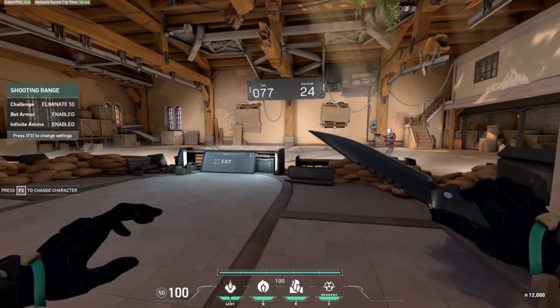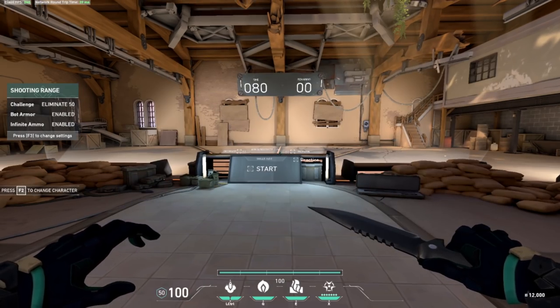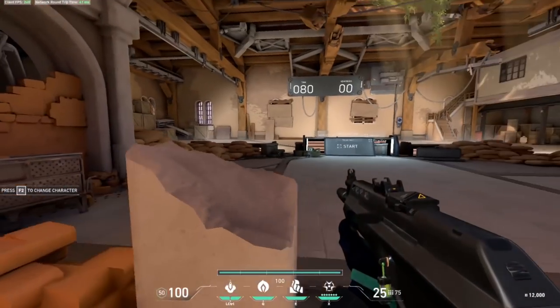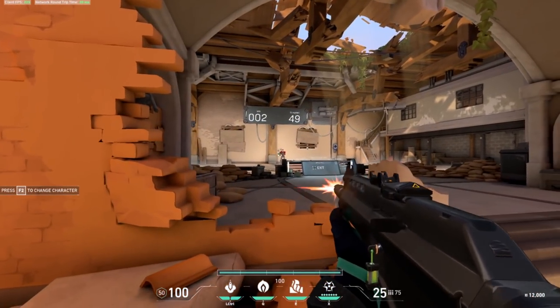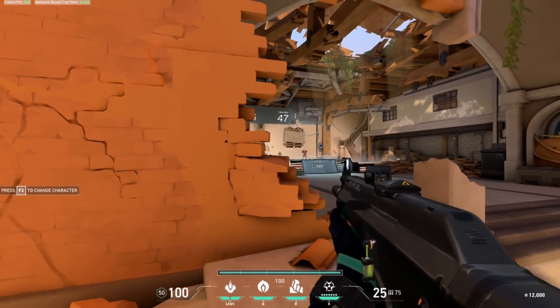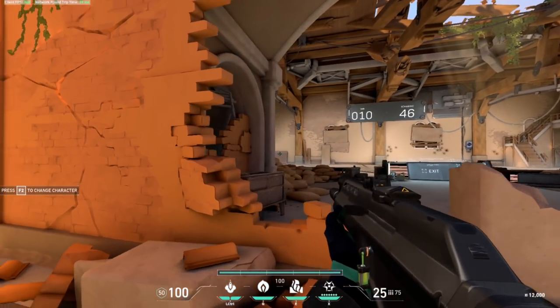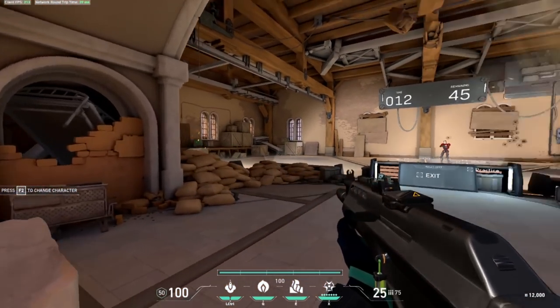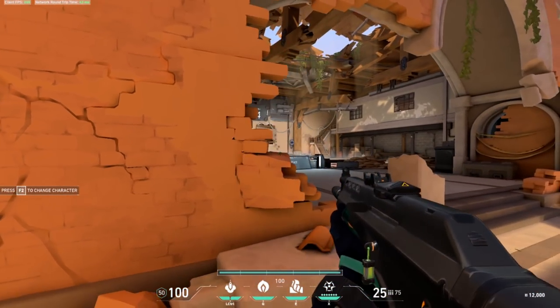Next, work on peeking and strafe shooting. Set practice mode to Eliminate 50, move yourself behind corners to the left or right, then practice jiggle peeking and strafe shooting, scanning one angle at a time until you spot a bot and fire. As soon as you fire, move back behind cover and repeat. Practice different peeks from both left and right sides — do this for about 5 minutes.